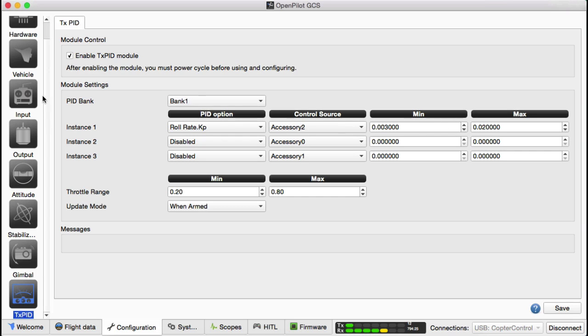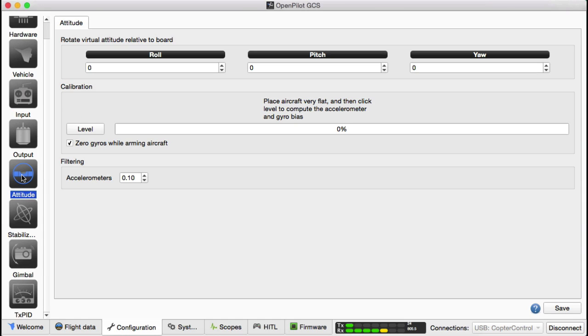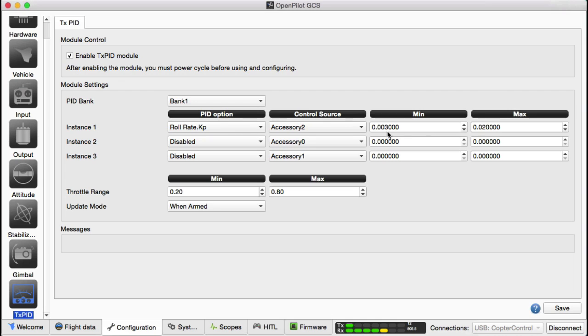My RC inputs are ready now. Because I've assigned KP roll to accessory two, if I now come into my actual tuning on attitude and arm my machine and go into stabilization, you'll notice that this value over here can actually change. I'm going to turn the slider and you can see it moves to 2,000 and 1,000 — that's a little too high, so I'm going to change the range from 3,000 to 9,000.